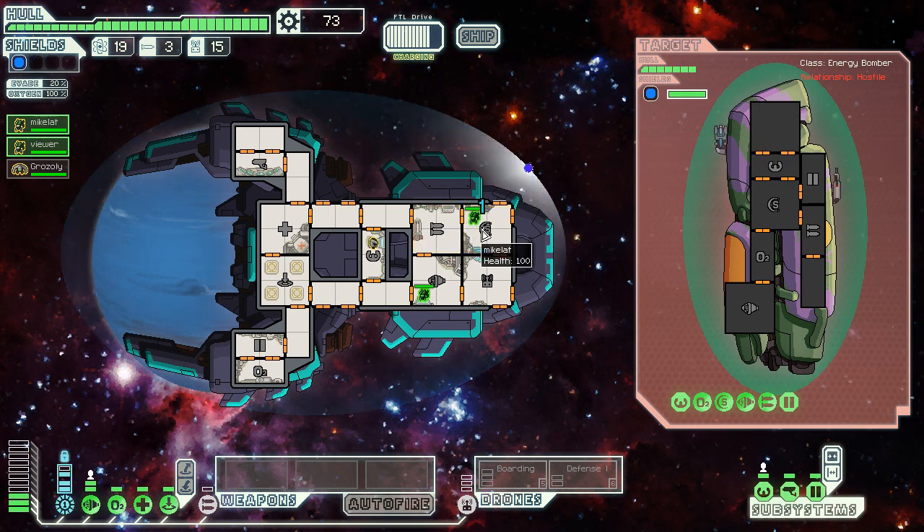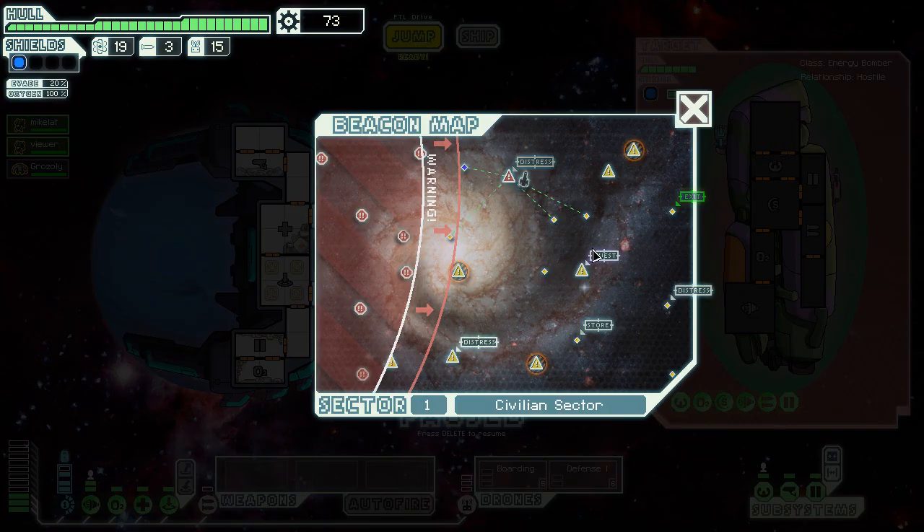One block of shields got disabled. We still have one block of shield though. We couldn't do much there. We can go up, up, down, down — but we wouldn't be able to make it to that store anyway. I don't think I'm really interested in that store.